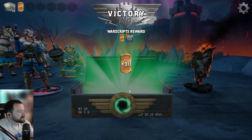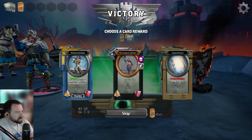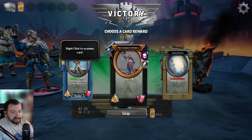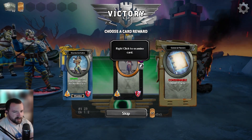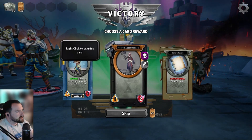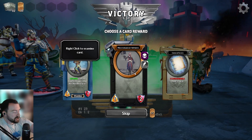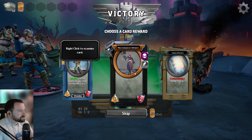Here we are on the rewards phase. We get plus ten War Script. Now here's where we get to select our rewards for beating this battle. On the left we have a unit from our faction — Scales. In the middle is a unit from the faction we just defeated, Eclipse, which is actually a fantastic unit. In the third slot we have a supply card, which are one-time use cards that are usually really powerful, but once you use them they're gone. We're going to take the Necromancer Initiate. She has a perk called Death Strike — if she deals damage, she insta-kills the enemy she's fighting. She also has Agile, which means I can move her around the board to position her in the right spot. Really good card.